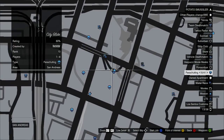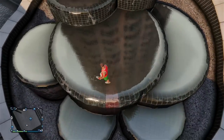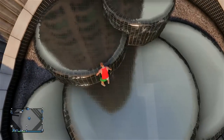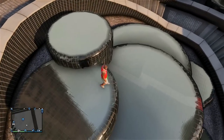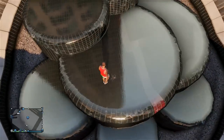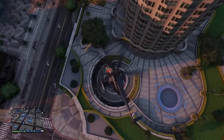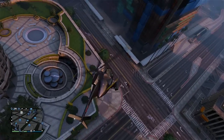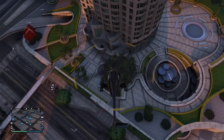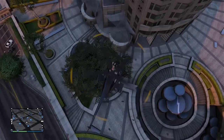If you head over to the Maze Bank building — I have the location on screen — and go around the back of it, there's kind of like a giant water fountain. It's really nothing out of the ordinary when you look at it from first or third person. But if you take an aerial shot or bird's eye view of this water fountain and look down, there's one part of it that has kind of a crack going through it — not necessarily a crack, but a little line drawn on it. That's what made me think this is the cracked egg symbol.